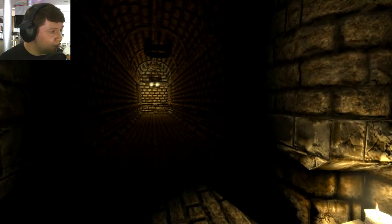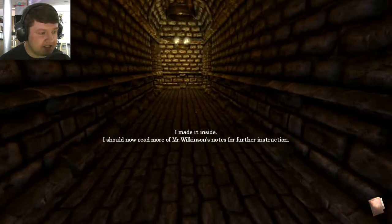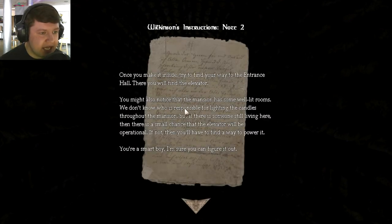Thirsty? Gonna take a sip of my tea. That's a nice hallway. I made it inside. I should now read more of Mr. Wilkinson's notes for further instruction. Once you make it inside, try and find your way to the entrance hall — there you will find the elevator. You might also notice that the mansion has some well-lit rooms. We don't know who is responsible for lighting the candles throughout the mansion, but if there is someone still living here, then there is a small chance that the elevator will be operational. If not, then you'll have to find a way to power it. You're a smart boy, I'm sure you can figure it out.